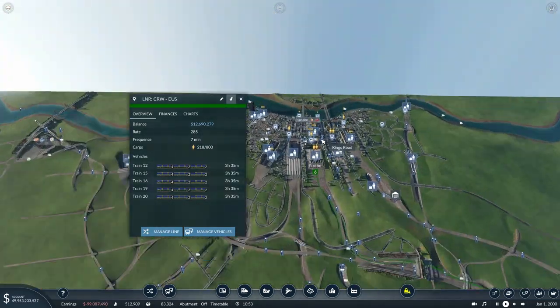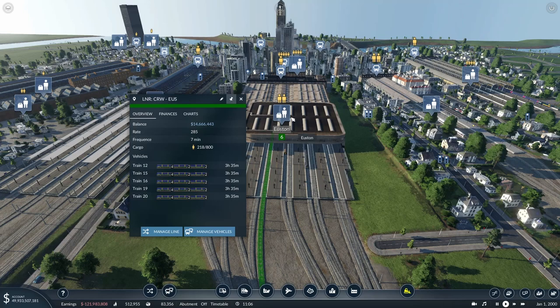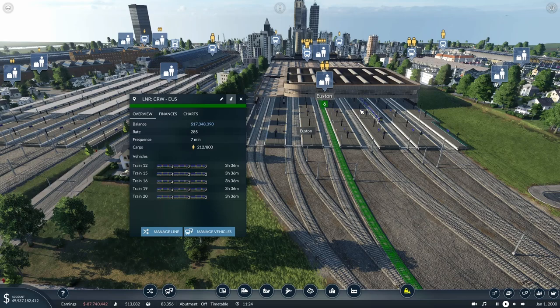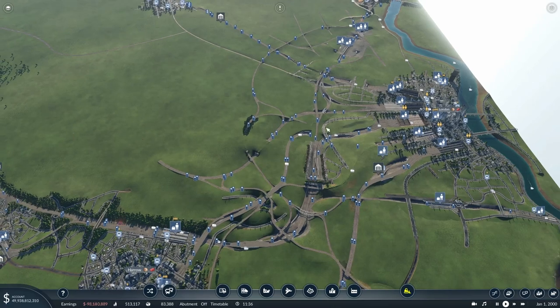Just quickly down to London Euston - looking south, the leftmost platforms are the Virgin/Avanti services, the middle platforms as far as I can tell are the London Overground services and the DC line services, and then the rightmost platforms are kind of the Silverlink/London Midland platforms. Because the Crewe to Euston service goes on the up/down fast, it's on one of the Avanti platforms - I'm not sure if that's how it is in real life, but with the way the signals and switches are, that's the only way I can get it to work.